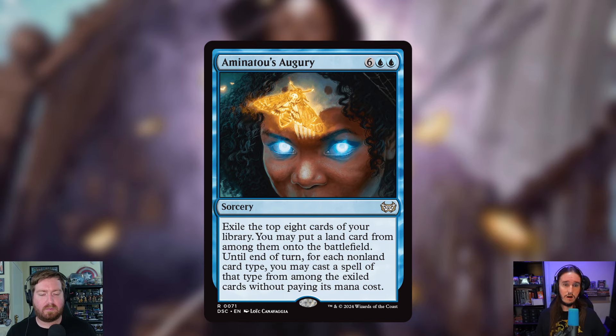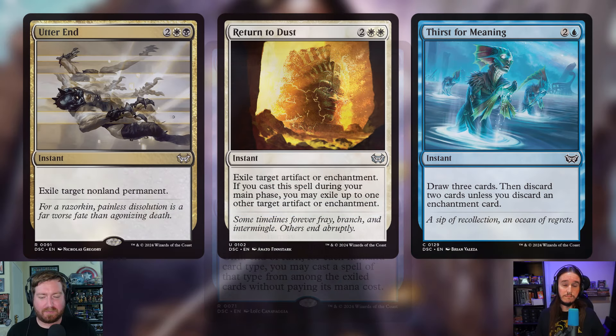One sorcery is being cut: Augury — six and two blue. Exile the top eight cards of your library; you may put a land from among them onto the battlefield until end of turn, and for each non-land card type you may cast a spell of that type without paying its mana cost. It can seem cool, but it's clunky — you could whiff entirely, and it's not doing the miracle thing. It always costs eight mana and that's a hefty price if you just get two one-drops.